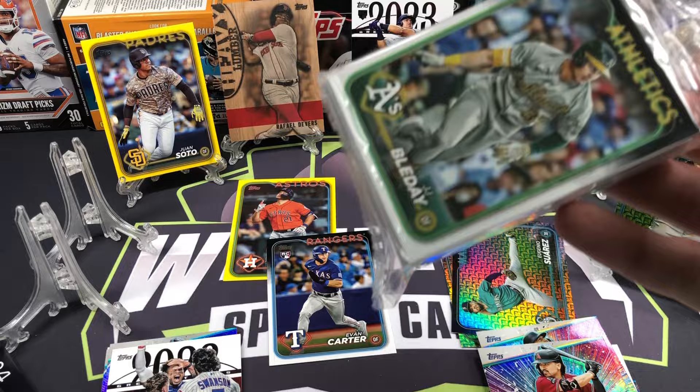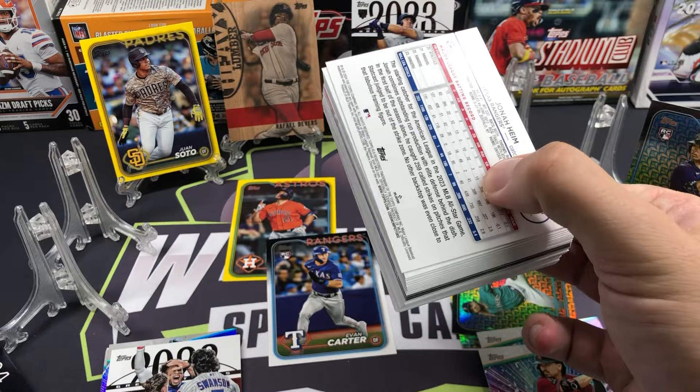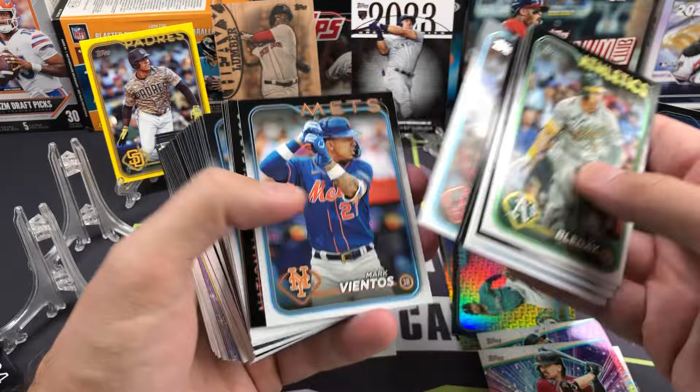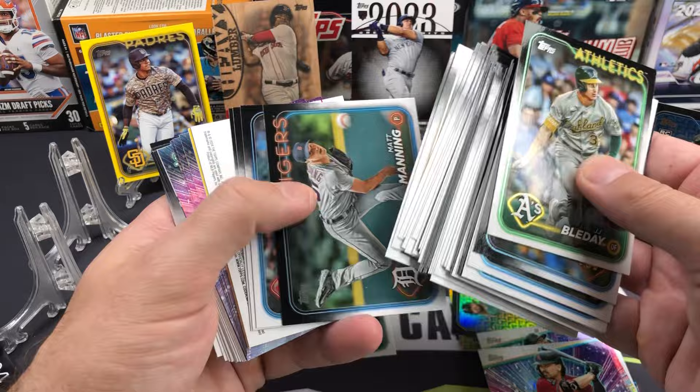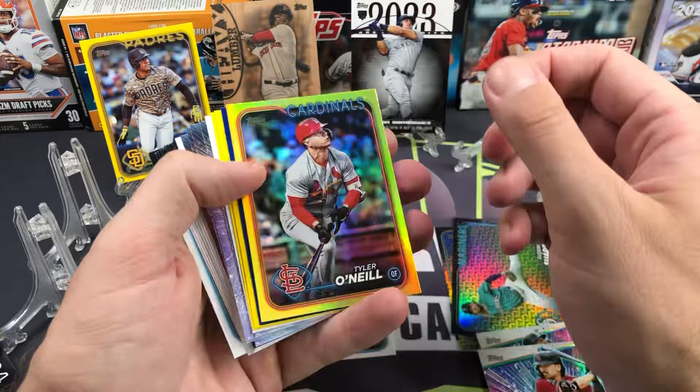Let's do a hanger box, and then we'll finish with four blaster packs and a hanger and we'll go back and forth. What an awesome start for the hangers — the Heavy Lumber. Heavy Lumbers are very hard pulls in hangers too, I think they're like one out of every seven or eight cases. I've pulled two on this channel so far. The last one was also in a battle format — there was a Raffaelo base rookie and we pulled a Freddie Freeman Heavy Lumber, it was awesome.